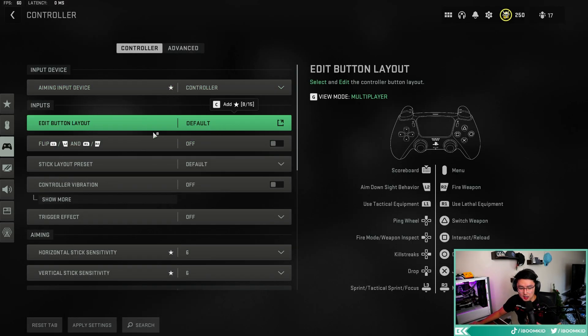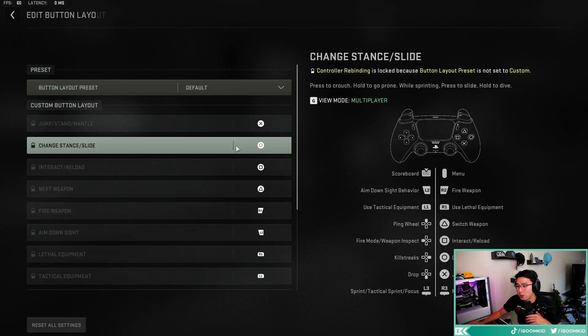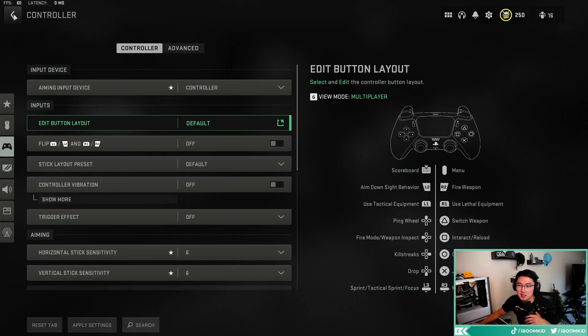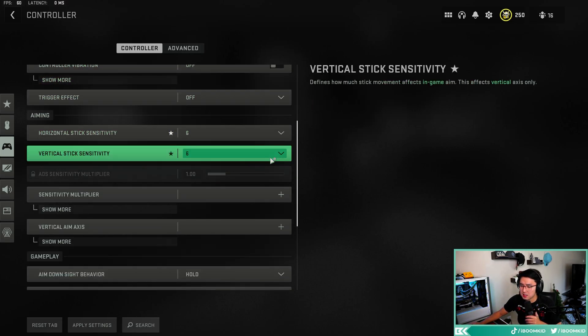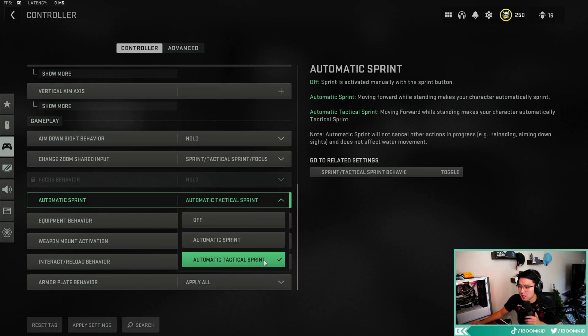Now onto controller settings. I play with a SCUF PS5 controller with four paddles, so I play default layout. When I had a standard controller with no paddles, I played bumper jumper tactical flipped — so you can still dolphin dive and jump without taking your hands off your thumbsticks. I don't play with vibration on. Six-sens is my favorite right now. I also suggest turning on auto tactical sprint.